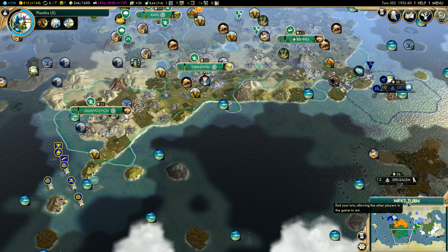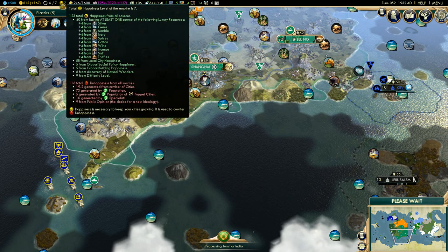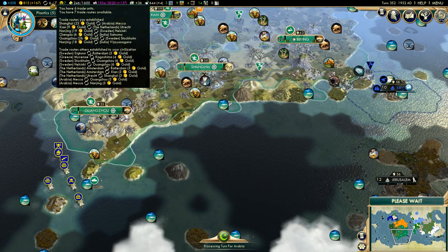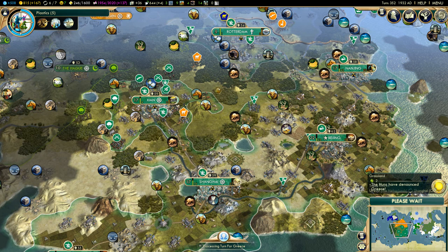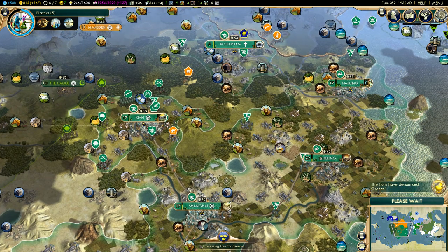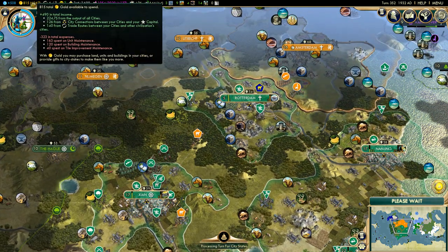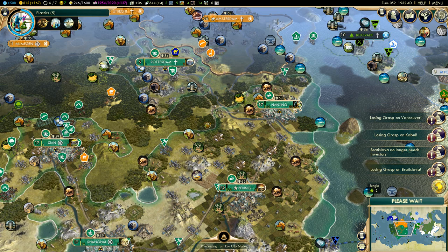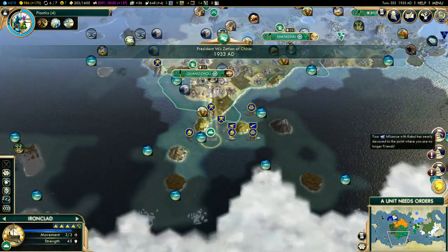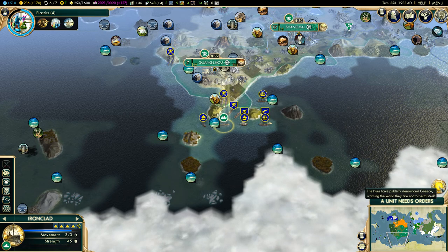Let's go to the next turn — we are at 1932, and happiness is doing quite okay. We could do another trade route; we're going to do a trade route to William. The Huns have denounced Greece — the Huns are enemies of everyone now. Gold is going quite okay as well, but science is really booming. I like the world news how it pops up — it's like world news.